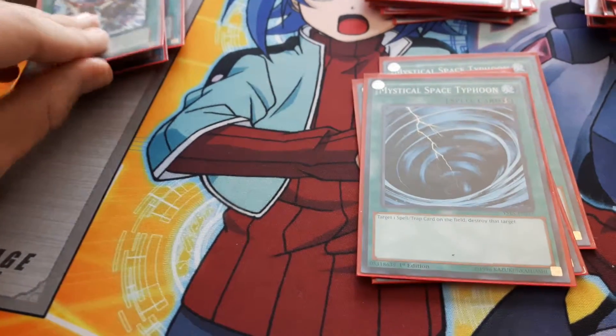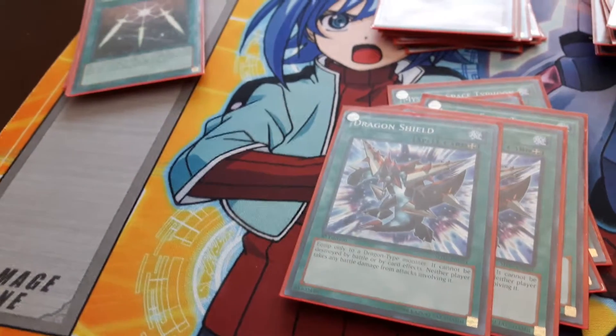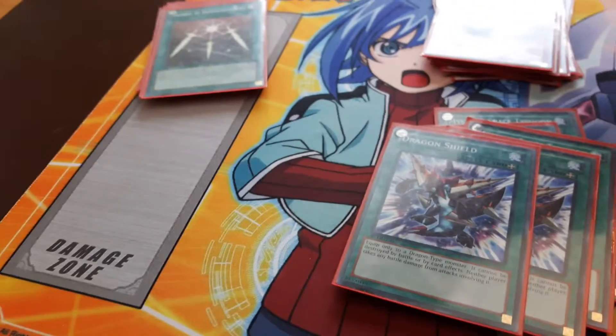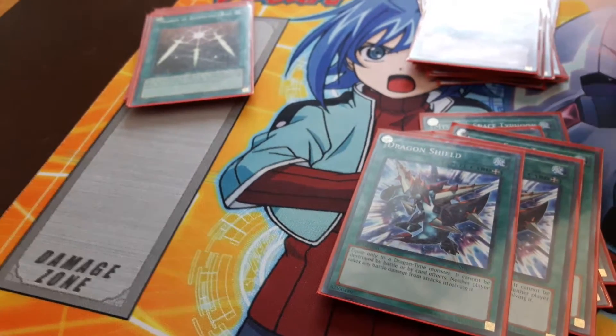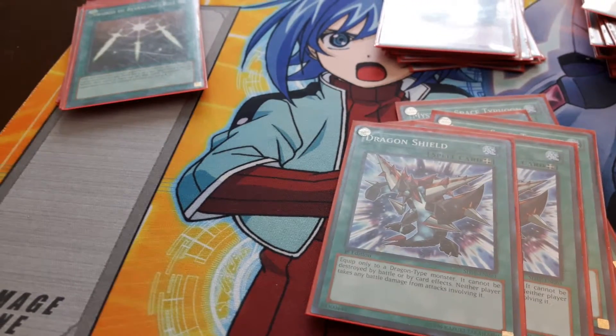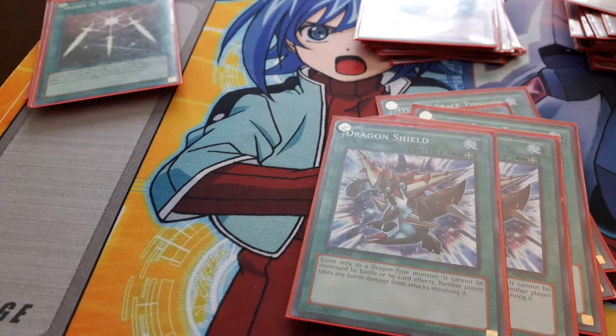Now spells. Three Mystical Space Typhoon — basic. Two Dragon Shield, because a lot of the extra deck is dragons and also the main cards like Odd Eyes Saber Dragon and Odd Eyes Dragon are dragons. Dragon Shield's effect works very well with Odd Eyes Dragon: if equipped to a dragon-type monster, it cannot be destroyed by card effects and neither player takes battle damage.